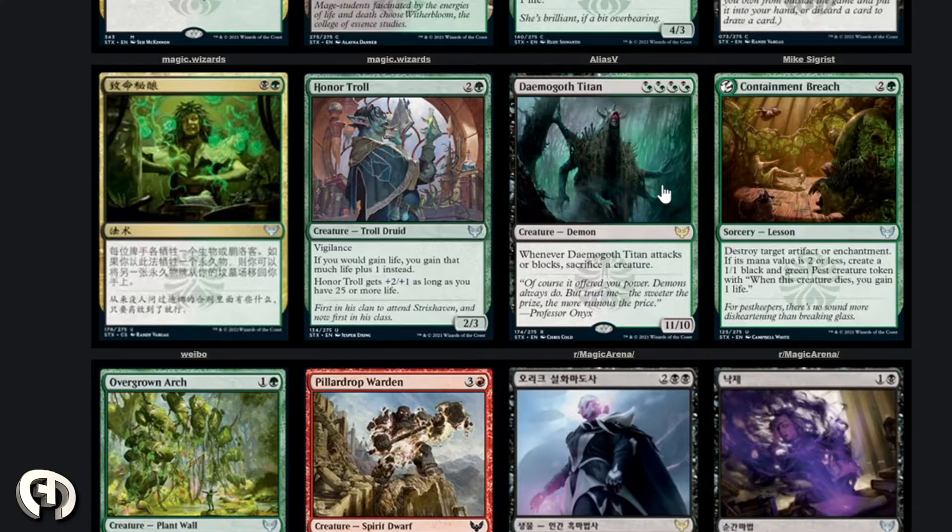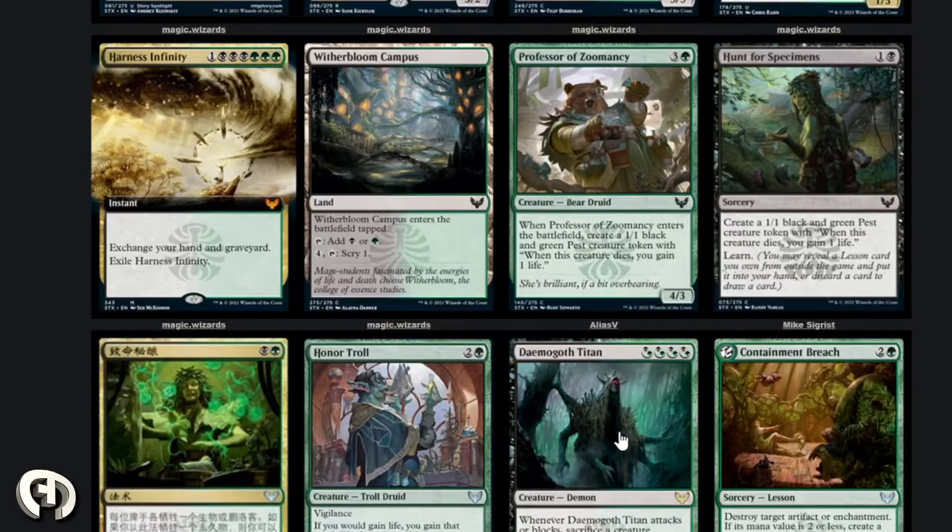Demigoth Titan: whenever it attacks or blocks, sacrifice a creature. It's an 11/10, so it needs to connect twice to kill compared to the Woe Eater that needs three hits. Probably worth it. This is crazy strong — bigger than most creatures in Ikoria and sick card overall.